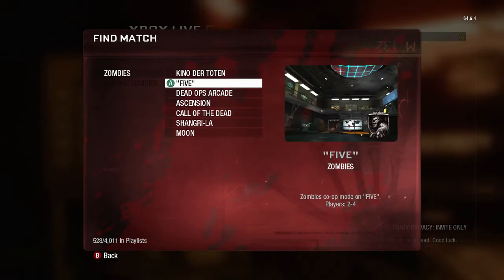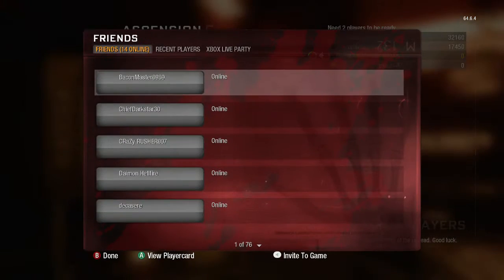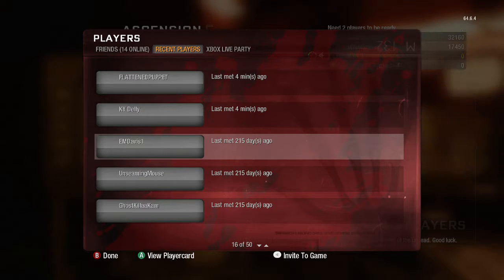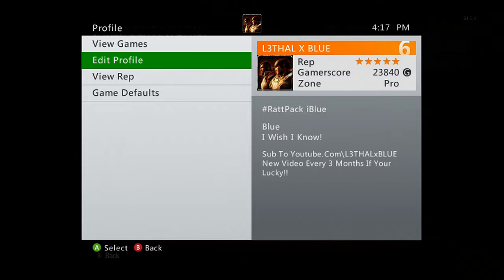I'll go ahead and go into Black Ops 1. There we go. We're gonna go find a game and click on Ascension. One thing to note about this game that most people have no idea — look at that, it still has the same multiplayer. It says 215 days ago I played this game. If you click your gamertag, it actually shows the 360 edition of your gamertag — see, it's the 360 edition.